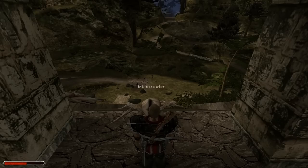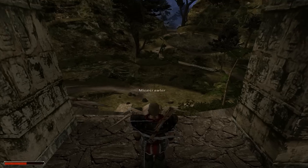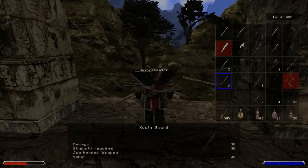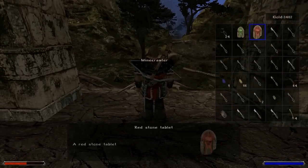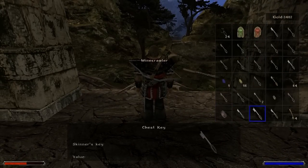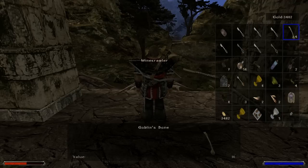Ladies and gentlemen, welcome back to another episode of Let's Play Gothic 2: The Night of the Raven. In the last episode, we got another one of these wonderful stones that we need for Zatyrus, of course.